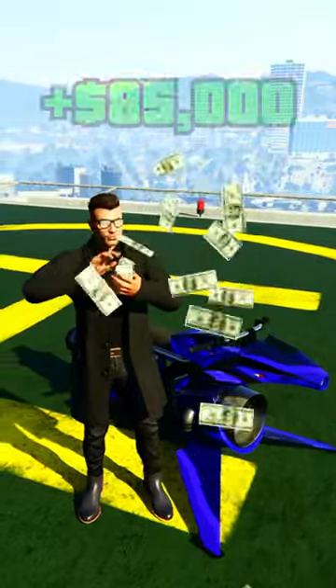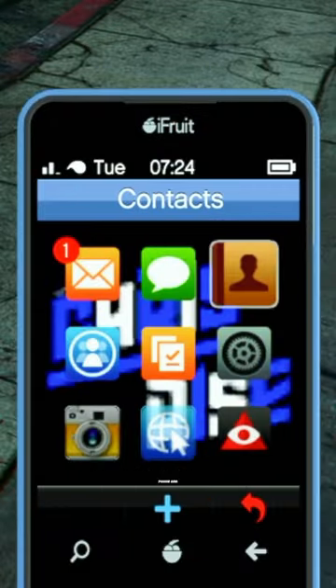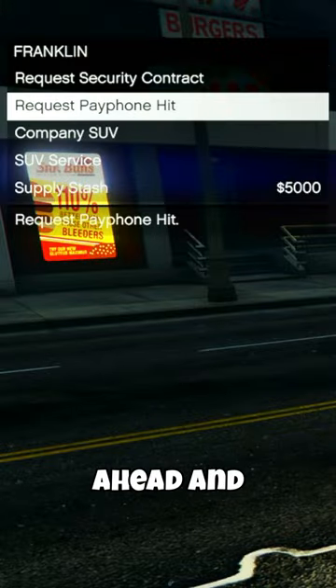Here's how I made $85,000 in 5 minutes in GTA Online. So if you own an agency, you're going to want to open up your phone and call up the homie Franklin. Then go ahead and request a payphone hit.